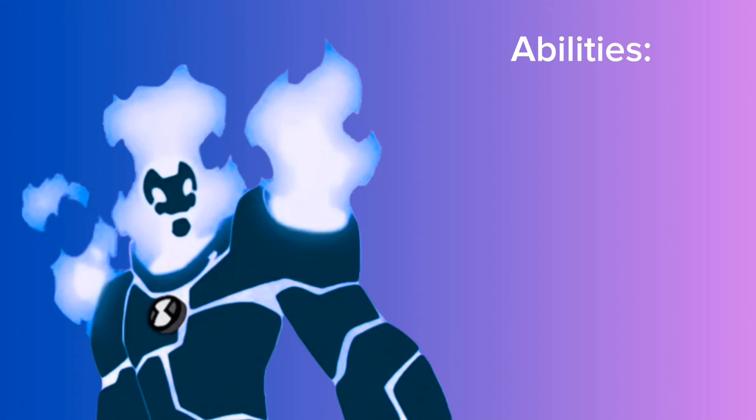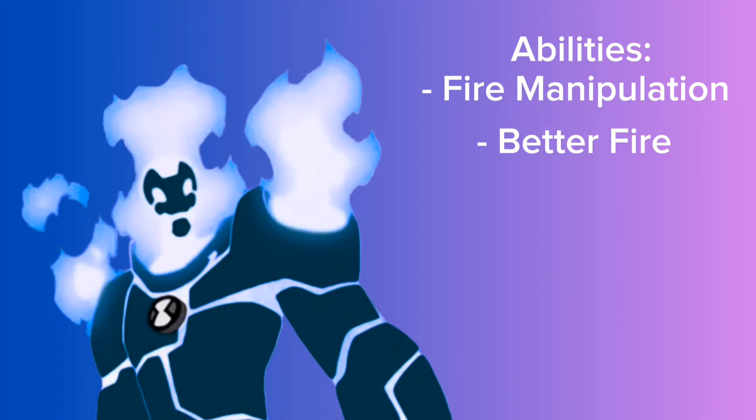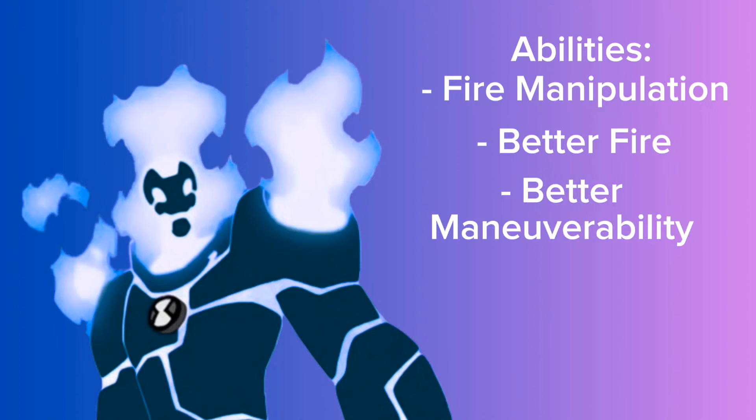For his abilities, he has the normal pyrokinetic abilities as Heatblast — he can absorb fire, shoot fireballs, and do the rock-flying or Iron Man-style flight. New abilities include hotter fire with more power output. His four exhaust vents give him a different flight style: the two on his back work like a jetpack, while the shoulder ones help him dodge left and right by shooting flames.